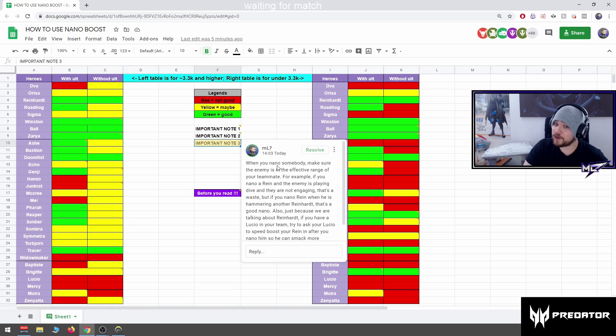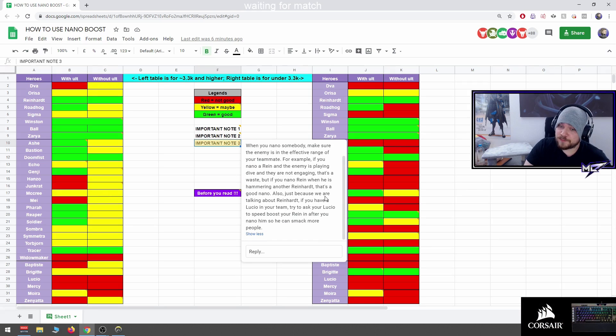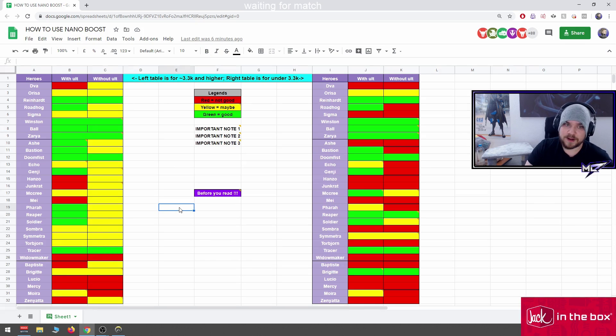Important note three: when you nano somebody, make sure the enemy is in the effective range of your teammate. For example, nanoing a Zarya when the enemy is playing dive and not engaging is a waste — but nanoing a Rein when he's hammering another Rein is a good nano. Small tip: if you have a Lucio, try to ask him to speed boost your Rein in after you nano him so he can smack more people.